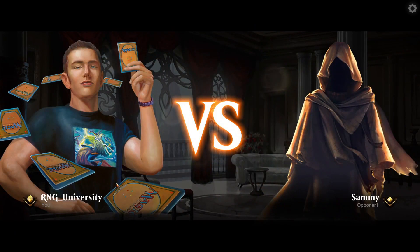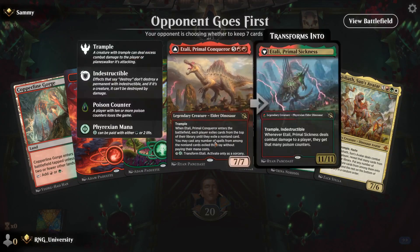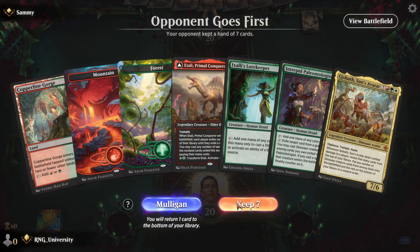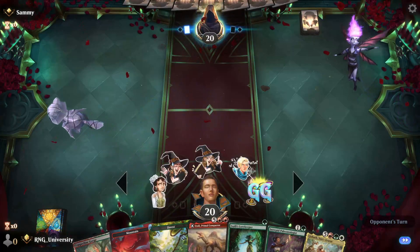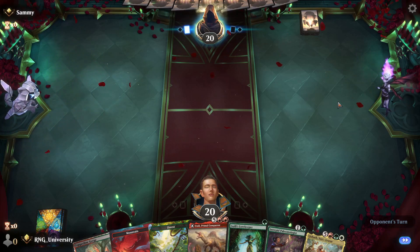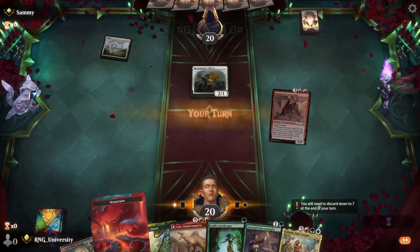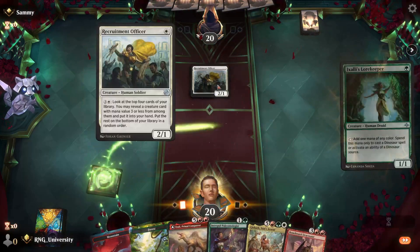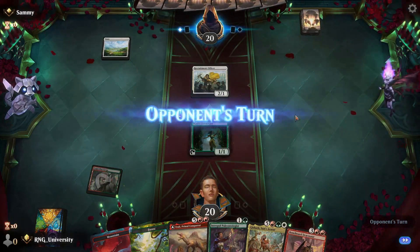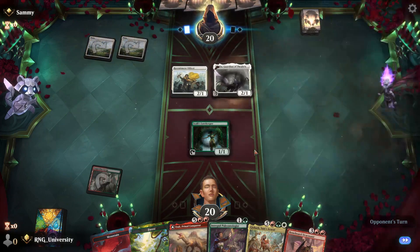Alright, next opponent is Sammy. The opponent goes first. We got one, two, and then nothing for like five turns. Sure, why not? Let's see what's the worst in this. Probably Boros. That's actually very good. Fight Rigging will be better, but that's fine.